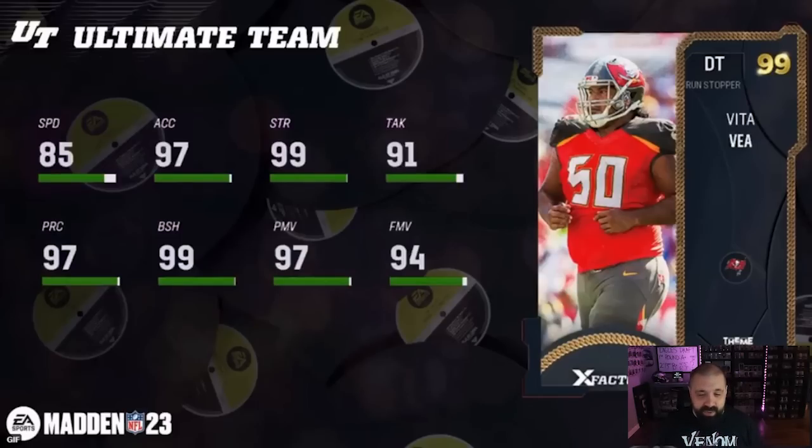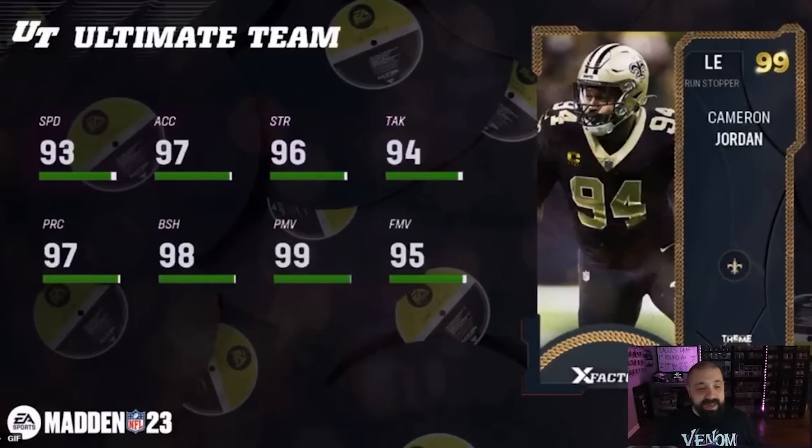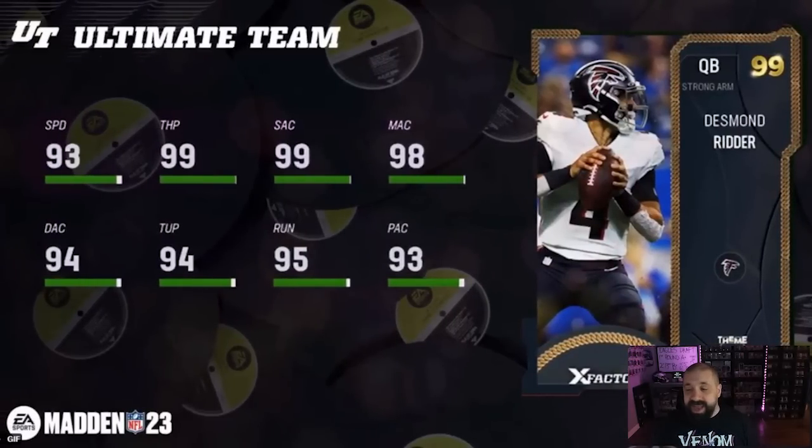Another quarterback — this time it's Kyler Murray for the Cardinals: 98 speed, 98 throw power, 97 short throw, 97 mid, 96 deep. Moving over to the next card for the Bucks, another defensive tackle — Vita Vea: 85 speed, 99 strength, 99 block shed, 99 power move, and 94 finesse move. Defensive tackles will all get Inside Stuff for zero AP. Cam Jordan gets the card for the Saints left end with 93 speed, 98 block shed, 99 power move, and 95 finesse move.